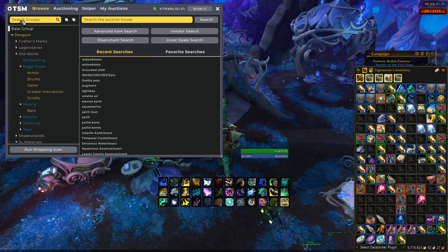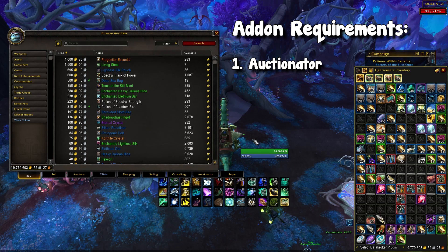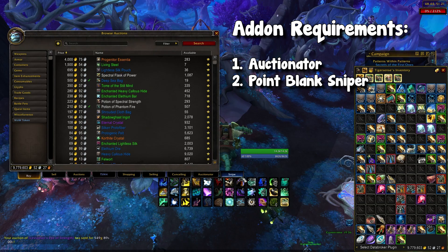Sniping is more consistent — it's constantly scanning without you having to personally reset the scan every single time. Now getting into the add-on itself, there are a few requirements. The first one is that you need Auctionator. This is a built-in add-on combined with Auctionator, created by the current author PlusMouse, so you need that parent add-on.